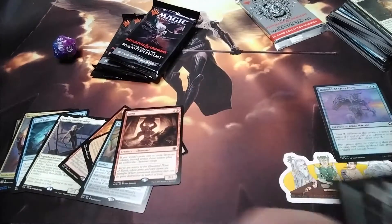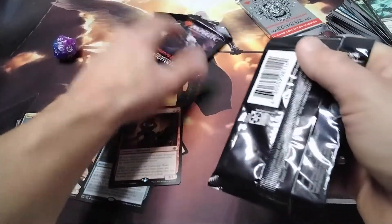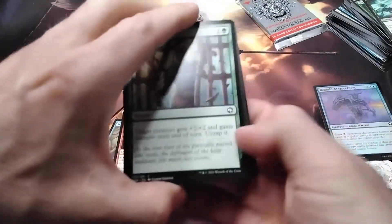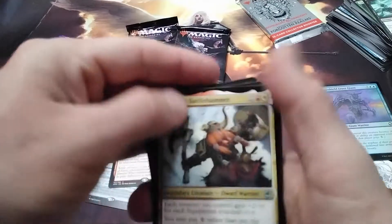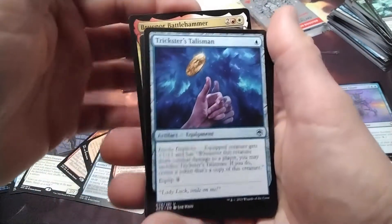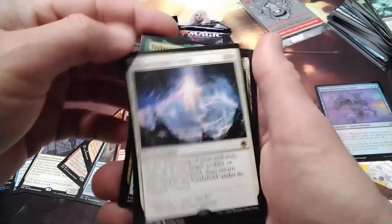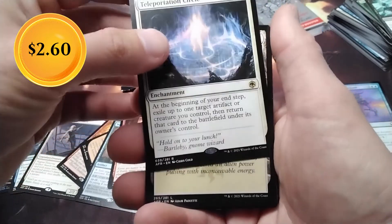We've got a foil Rhyme Shield there - a little foil action. We've got three more packs that are just normal and then we'll get to that juicy collector booster. Battlehammer, Trickster's Talisman, Trular, Moondancer, and Teleportation Circle.